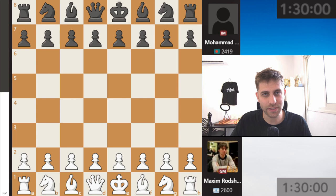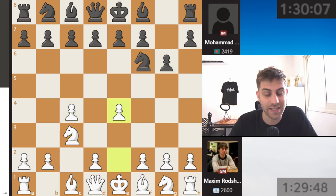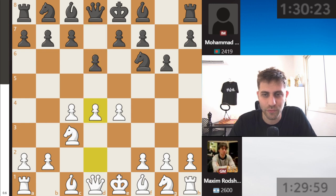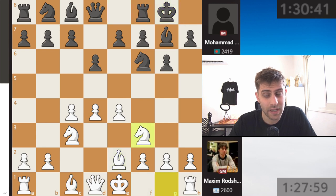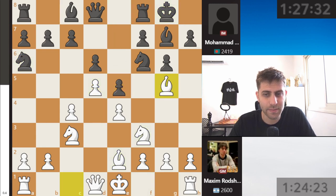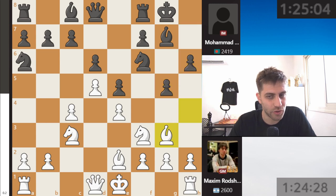Let's see our first board: grandmaster Maxim Rochstein with white pieces against international master Muhammad Fahad Rahman. So c4, Nf6, Nc3, g6, e4, d6, d4, bishop g7, and bishop e2 — this is the King's Indian Defense by the black pieces. Castles, and now knight a3, e5, d5 was played, knight a6, bishop g5, h6, bishop h4, g5, bishop g3.